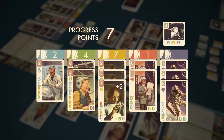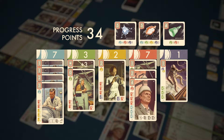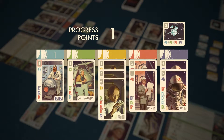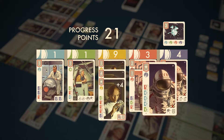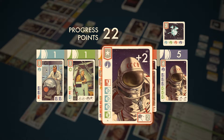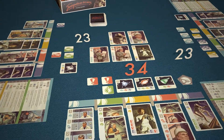Each player tallies the progress points on the cards in their hub and on completed projects. Some specialists bring you points at the end of the game — for instance, this researcher allows you to get two points for every card in the batch lying under it, while the astronaut brings you two points for each completed project. The player with the highest amount of progress points wins.